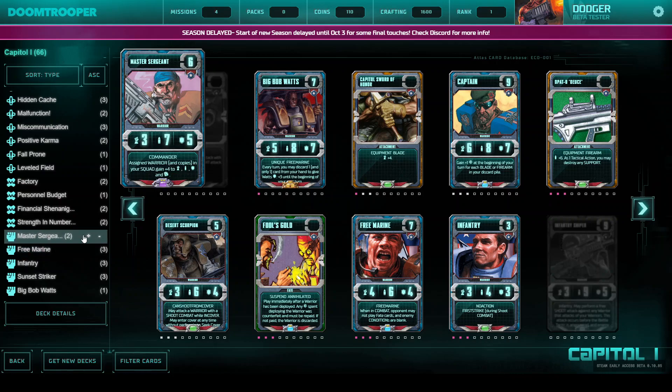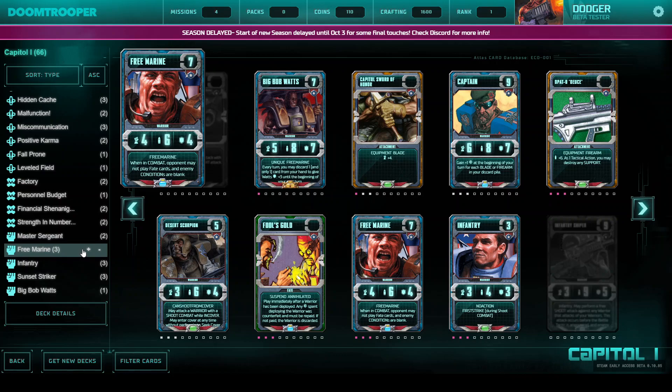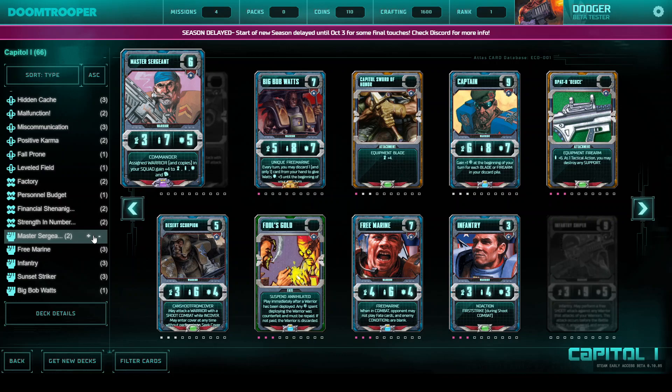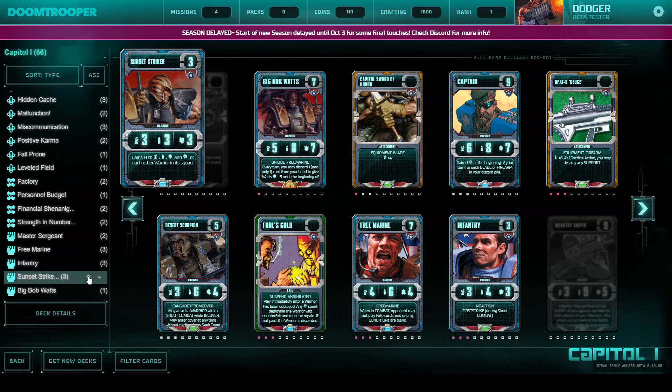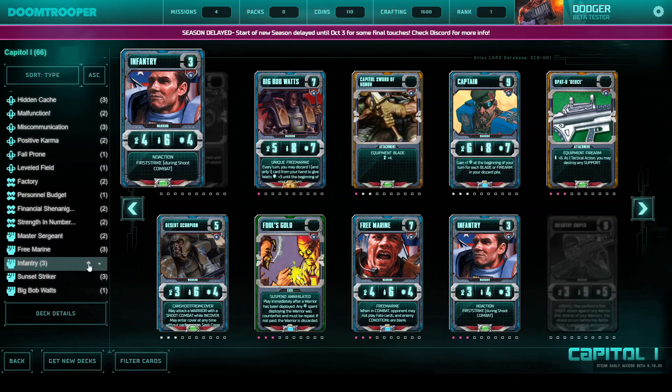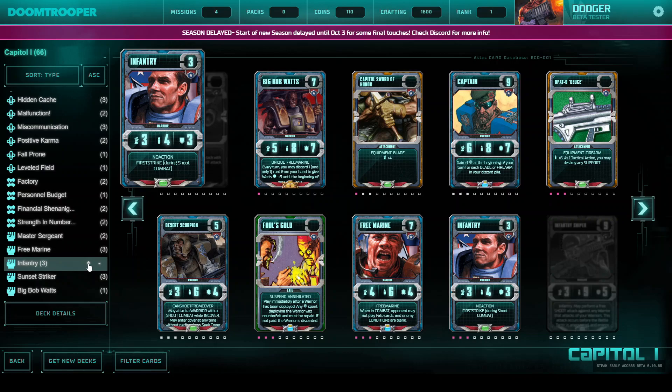What I play here is the Master Sergeant two times, to push up the small Warriors like Infantry and Sunset Striker. You can't use it on the Free Marine because you can only use it for a Warrior that costs fewer Destiny Points than the Master Sergeant itself. But the Infantry and the Sunset Striker can be paired with the Master Sergeant and get plus 4 on fight, shoot, armor, and also value. The Infantry doesn't cost an action when you play it — that's nice.